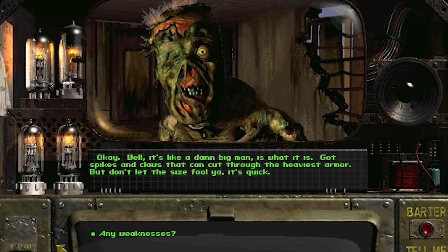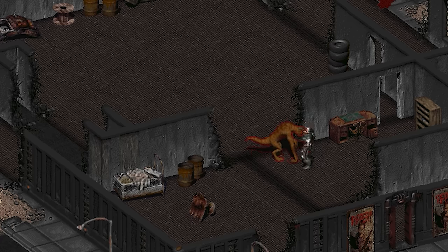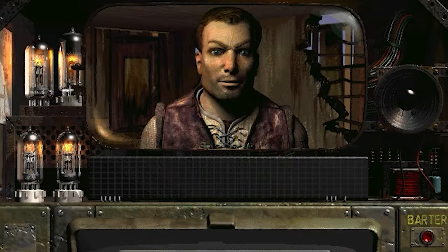Looks like a damn big man - got spikes and claws that can cut through the heaviest armor, but don't let the size fool you, it's quick. Here's how the deathclaw appeared for the very first time in Fallout: an almost golden reptilian creature with relatively short claws and horns. Their scale is hard to gauge due to the game's isometric perspective, but they're easily several times larger than an adult human and extremely deadly to players without high-level equipment.